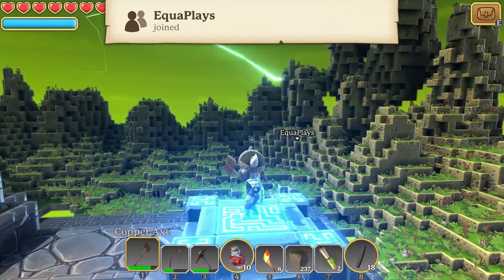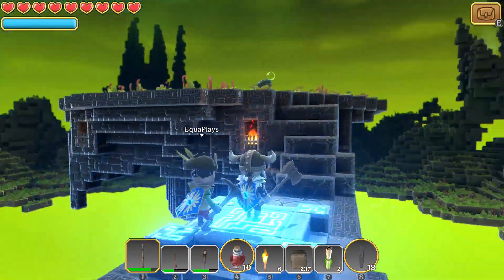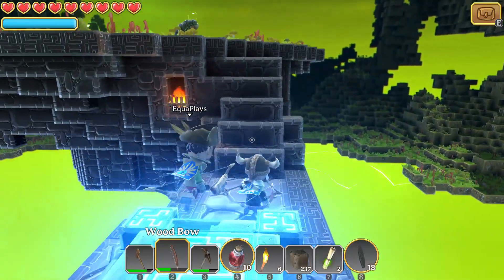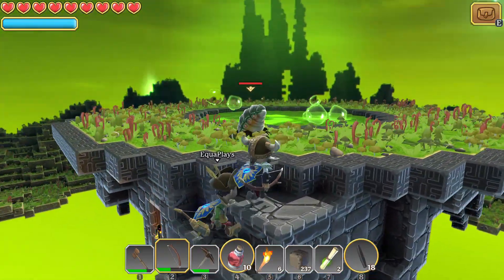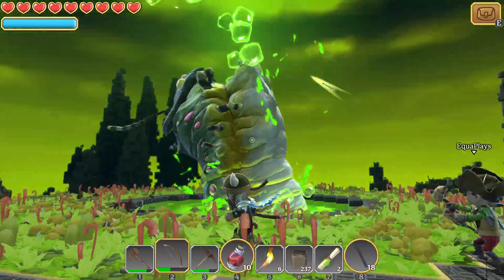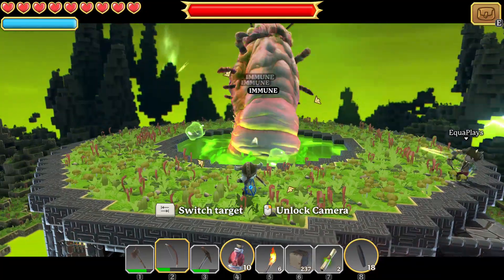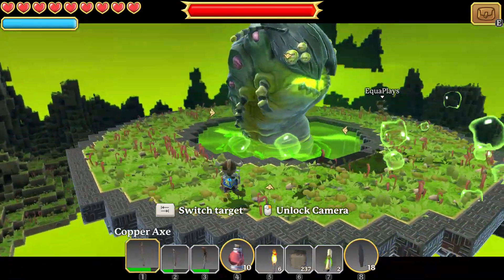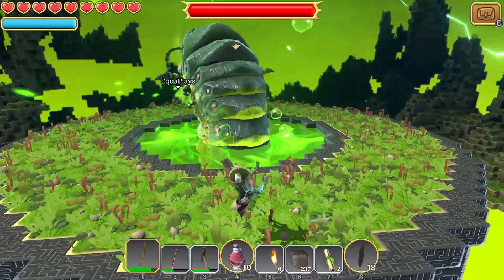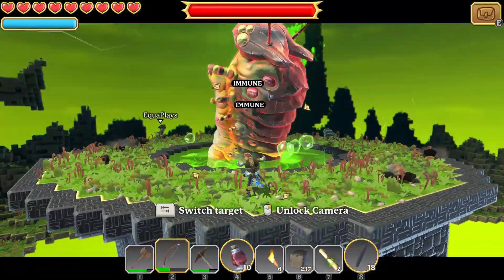Worm Pit level 10! This is freaky — this looks awesome. Let's go. Listen to this music. Was that it? Gross! I think he's immune to my arrows — it's saying immune. It must be one of those things where we have to attack something else to weaken him. I don't see what though — maybe it's his back?